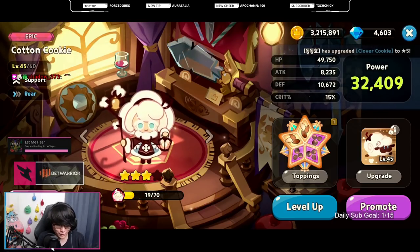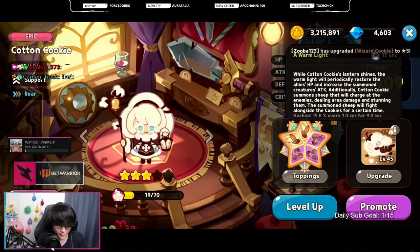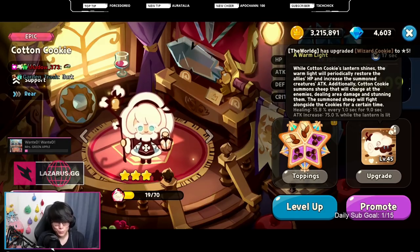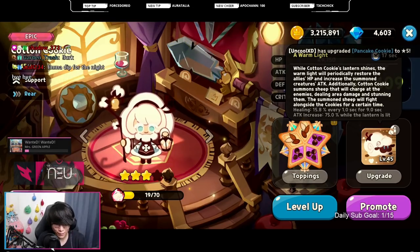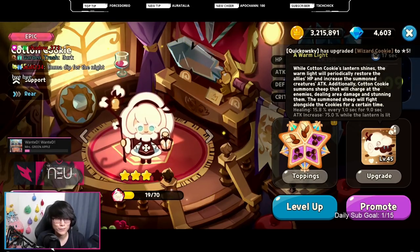This cookie is obviously going to be a lot better when you pair it with cookies that summon adds such as Pumpkin Pie. Personally I will be testing some PvP team comps using Cotton Cookie with Pumpkin Pie later down the road, so make sure you guys are subscribed to check out those testing videos. We will also be doing a lot more Frost Queen tests with our other account — that's the alternate account that got lucky on summons if you watched our summoning video.